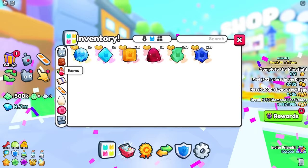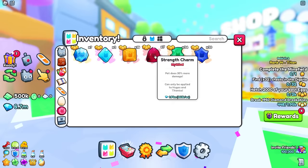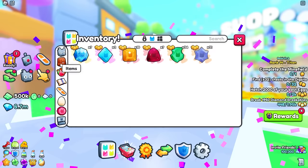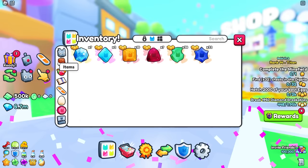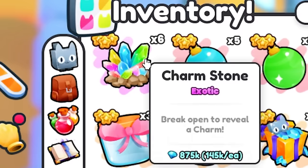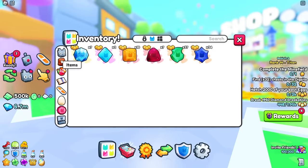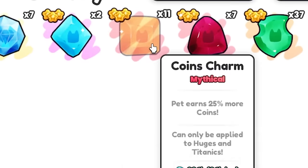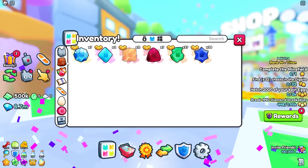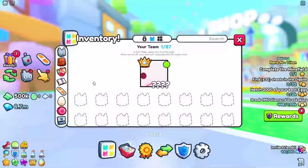We've still got 14 to go then our last six. An agility charm, then agility again. Just give us one royalty charm — no royalty charms. Another bonus charm. We got four left — a bonus charm. Three left — a coins charm, that also sucks. An agility. This is our last one — our last Charmstone. We got a coins charm.